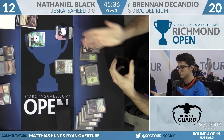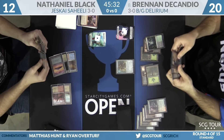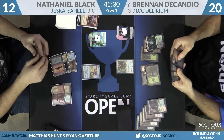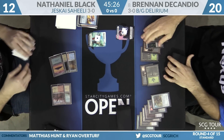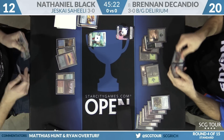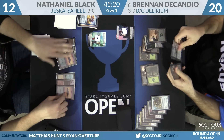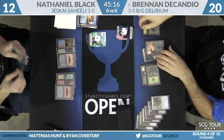Nathaniel plays Walking Ballista on a one, says go, and it gets Disallowed. Now he plays land six. No play from Brennan — he could have hit with the Quagmire, but Brennan is now respecting the combo and doesn't do that.